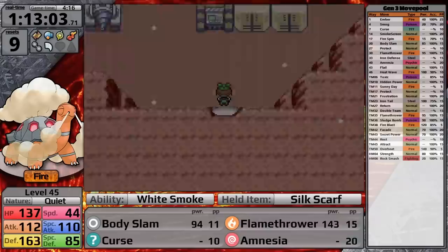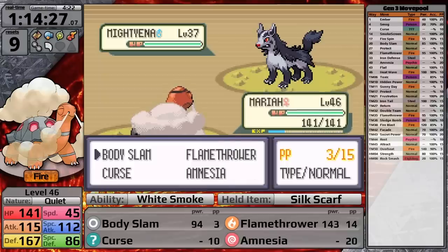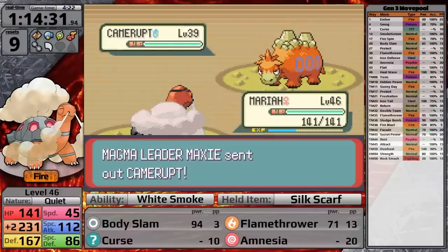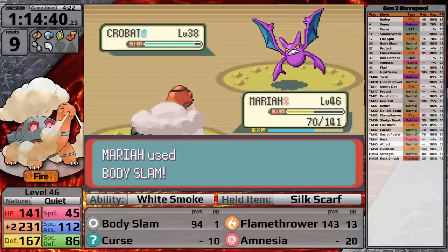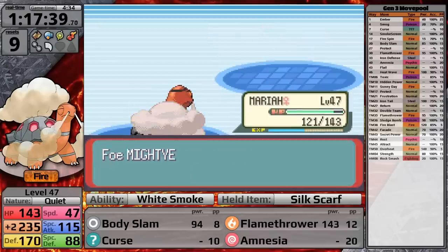I explore the Magma Hideout, culminating in a battle against Maxie. The Mightyena's Intimidate is blocked by White Smoke, and it uses Swagger, boosting my attack stat. I move through the confusion, hit Flamethrower, and knock his lead out. Camerupt also goes down to a single Body Slam through confusion. Against Crobat, Torkoal damages itself but its defense stat is decent, then snaps out of confusion and finishes Crobat off. In the Team Aqua Hideout I face Admin Matt — he might have the coolest style of all the Admins, but he's really easy today.